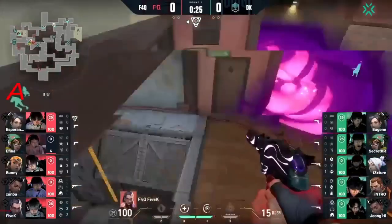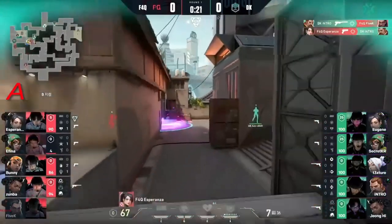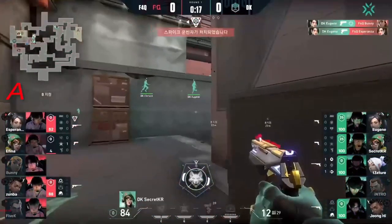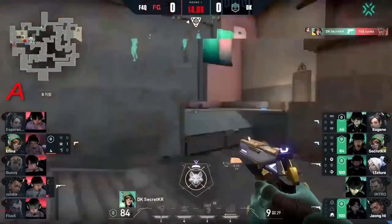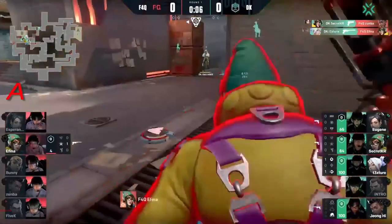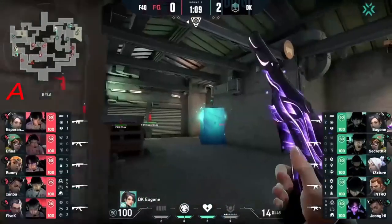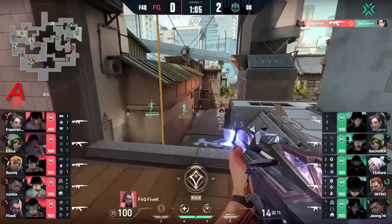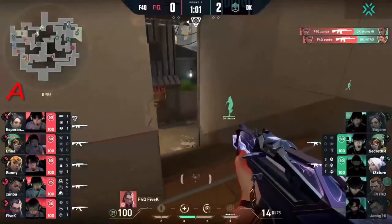They're going to boost up over the wall — here we go, immediately they come in. Esperanza gets a kill, intro does as well. 5k gets a kill too, Eugene takes down Bunny, Eugene takes out Esperanza as well. Coming around the side for Zumba and it looks like Dom One going to easily take this one. Gene is going to set up the ice wall and it's just over in B main — basically. Intro could farm out that orb, 5k gets the kill onto Eugene.